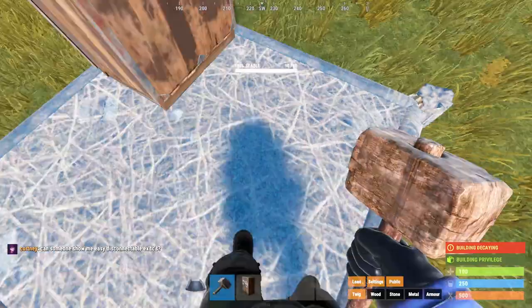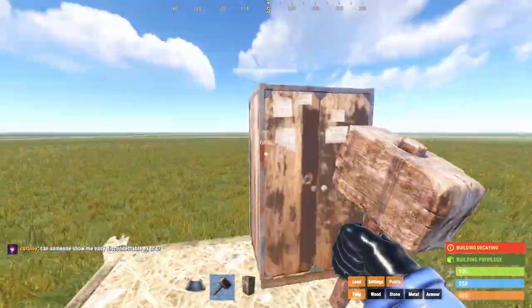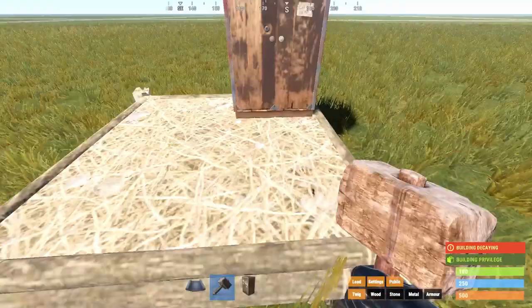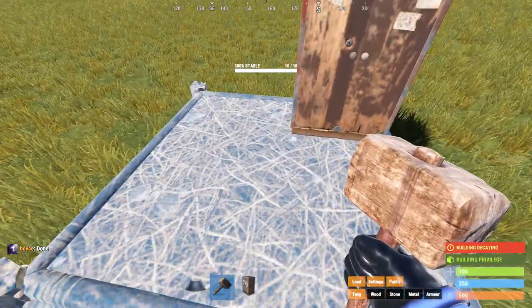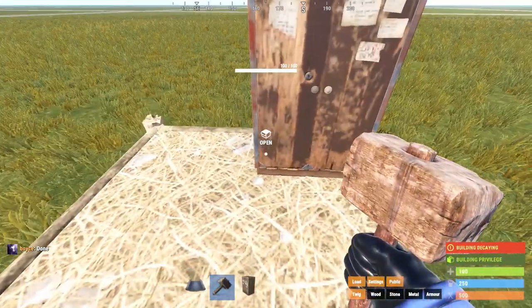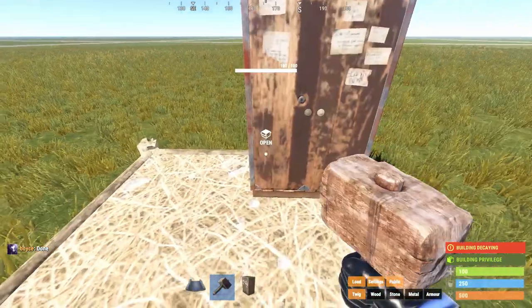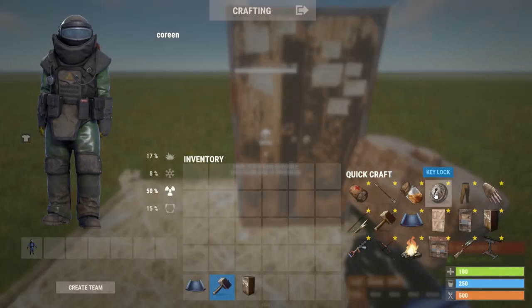This is why when you're looking at what to upgrade, the first thing you want to do is this piece right here and the walls surrounding your tool cupboard. The reason you want to upgrade the base is because if this foundation piece breaks, everything on top of it disappears, including your tool cupboard. At that point, a raider can put down their own tool cupboard and now they own your base. You don't want this, so upgrade that first.